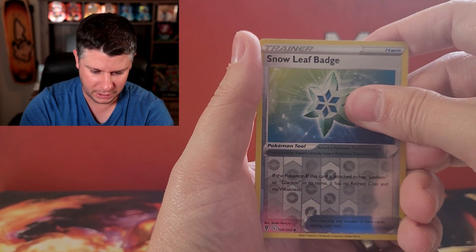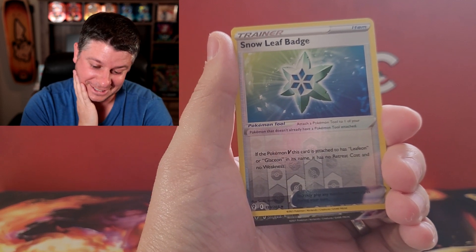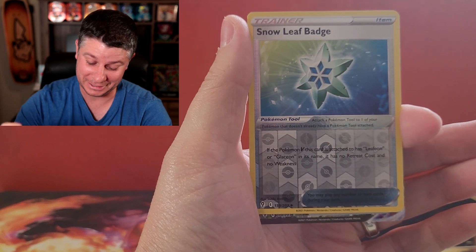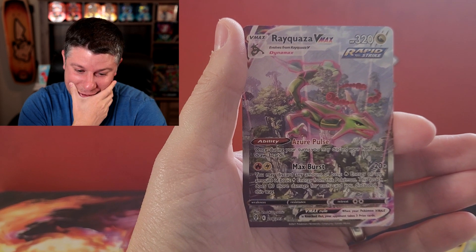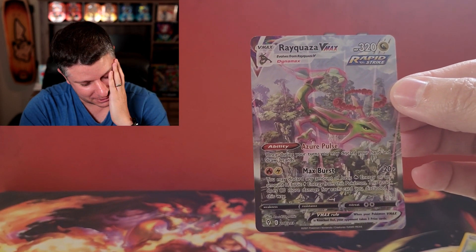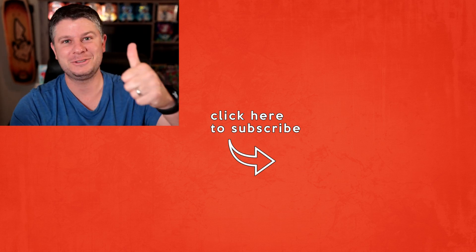Zorua, we have got a Snow Leaf badge. And we have got — we've got something. What could that be? It's a secret rare. Just looking at it, it kind of looks like the Rayquaza. Which would be absolutely incredible. I don't want to get myself too excited here, but we've got something, guys. You've got to be kidding me. Oh my gosh. The Rayquaza VMAX! Holy smokes. This is unbelievable. From a stinking mystery power box. Oh my gosh. This is a great pull. I actually wanted this one more than the Moonbryon. I'm going to grade it — this one looks actually pretty darn good. Leave a like on this video, guys. Thanks for watching. Have an amazing day.